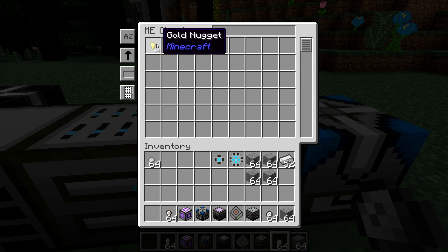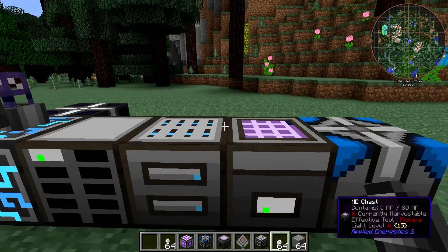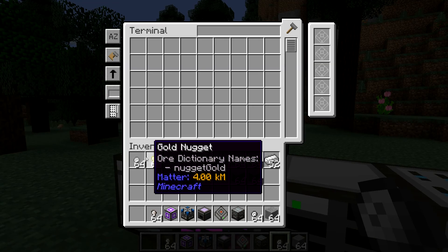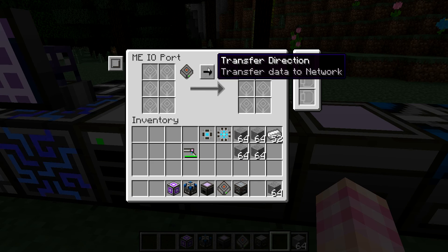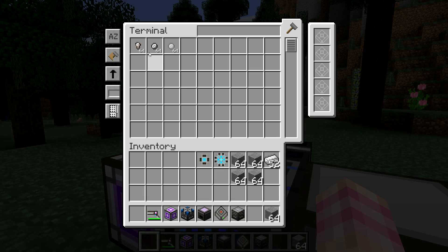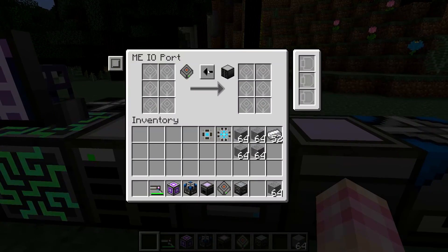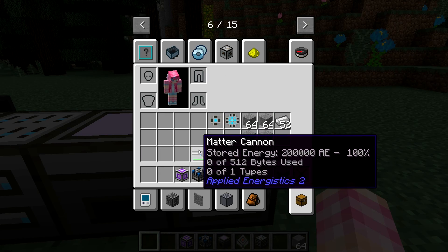You'll notice you can only place one type of ammo — gold nuggets in this case. That's because, even though the Matter Cannon can fire all ammo types, it can only store one type of item at a time. So using the MEIO port is problematic too — it will grab one of your item types at random, and it's not going to let you choose which one goes in. That's where the Cell Workbench is handy when using your Matter Cannon.